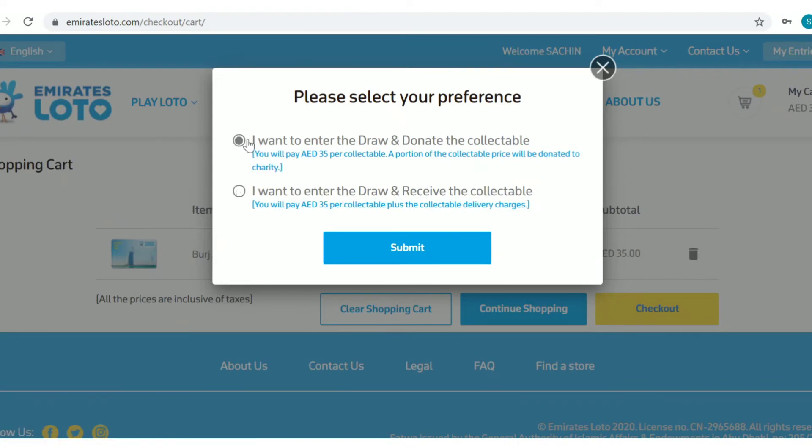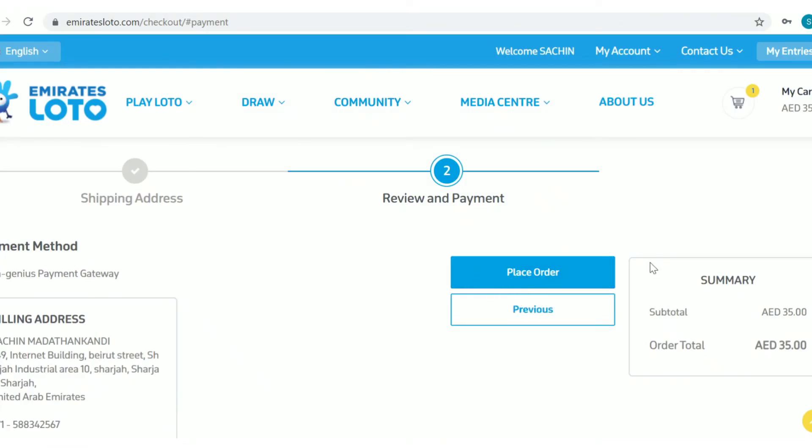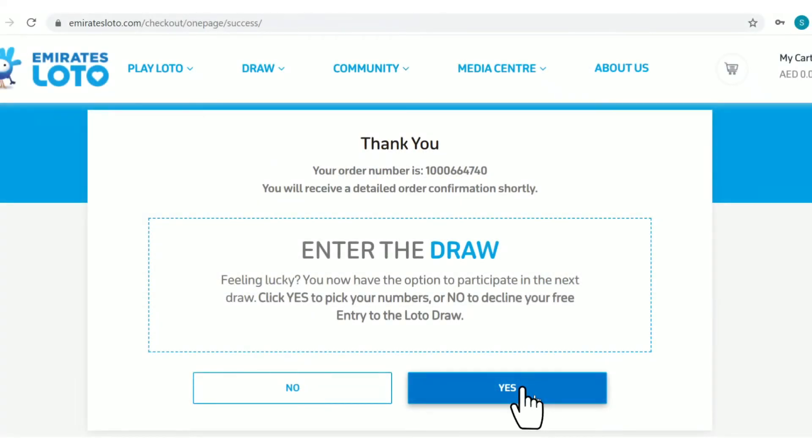I am selecting the donate collectibles option as I don't want to spend on delivery charges. Place the order and pay through the secured channel. And there you are.